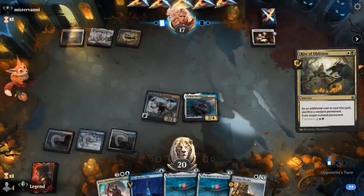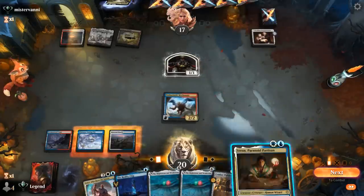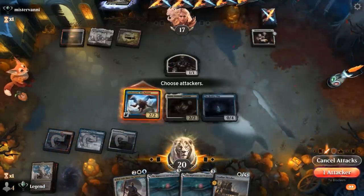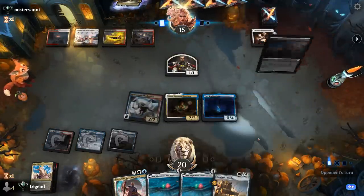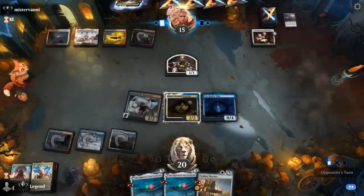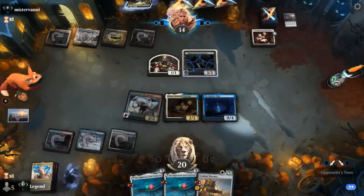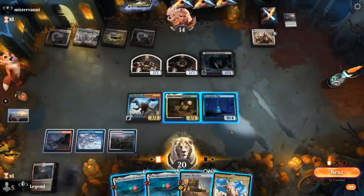Or we could go Combat Thresher to draw since I need to find a fourth land as well — but we'll try Urza out here, it's the more mana-efficient play. As a 2/4 at least it survives Cut Down. It's going to be a Rite of Oblivion to take care of it instead, which can also answer the artifact. Okay so I can play Stan and still play Reality Chip, and then we can play three-mana Mightstone and Weakstone next turn. Naming planeswalker is also an option, but we have more artifacts in hand. Land coming up — and Teferi is the rest.